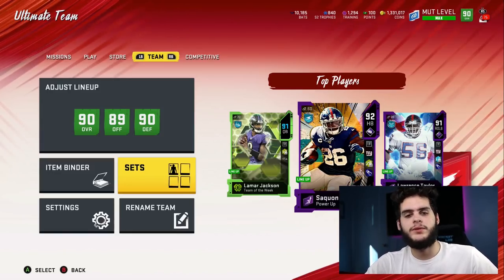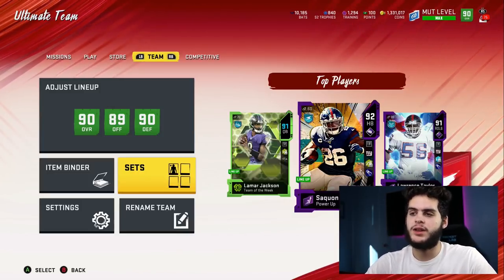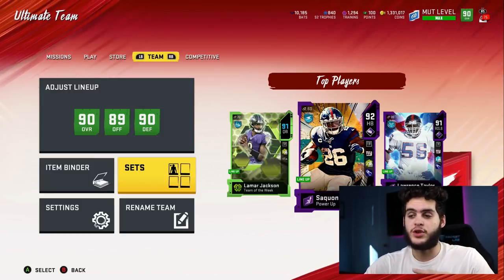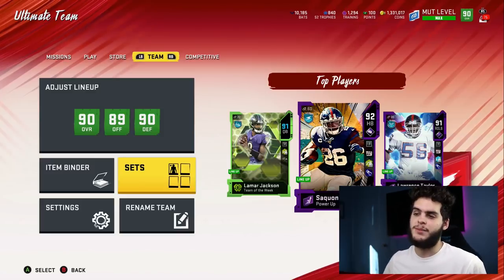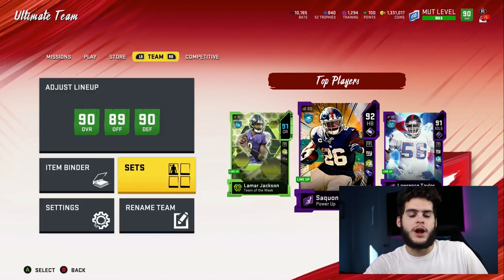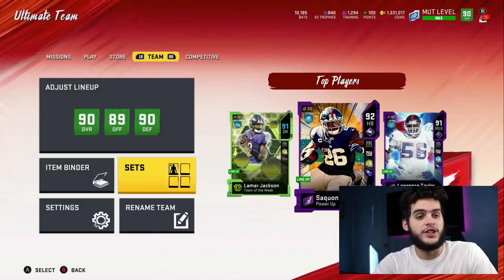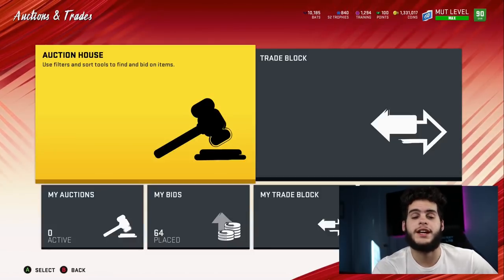What's going on everybody? It's Poodle, back with another Madden Ultimate video. Today I'm going over what you should be doing with your coins right now. I haven't done one of these since before Most Feared, so I'm going to go over my best routes to take in Most Feared with your coins. Efficiency is key — not losing coins in stupid places is key.